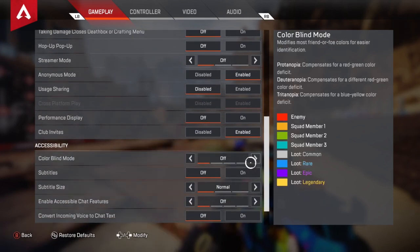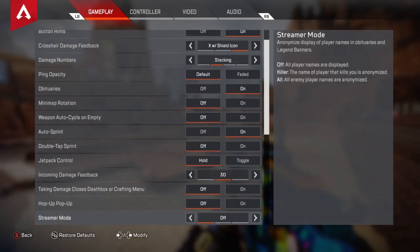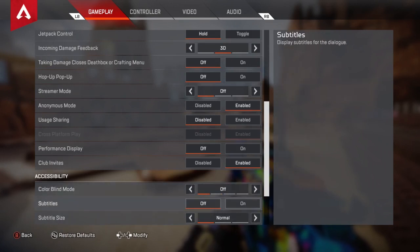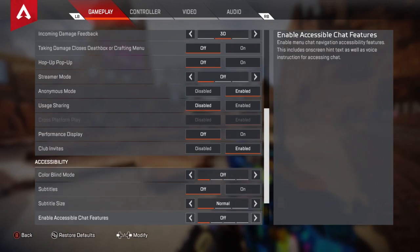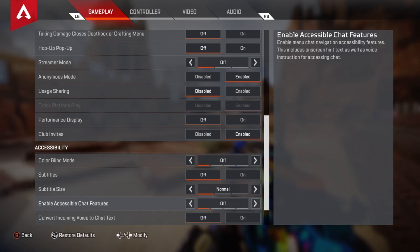Color blind mode — you've got options like Protanopia and others. I just keep it as off. I have toyed with it but I just keep it off. Subtitles I definitely have off, subtitle size at normal — though I have them off. The other options in this section I also just leave off; people irritate me.